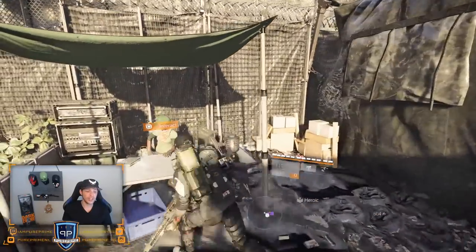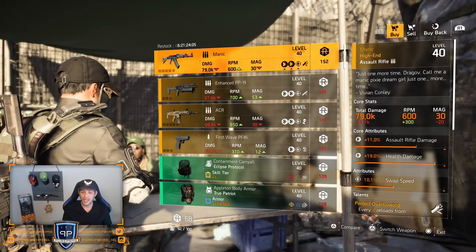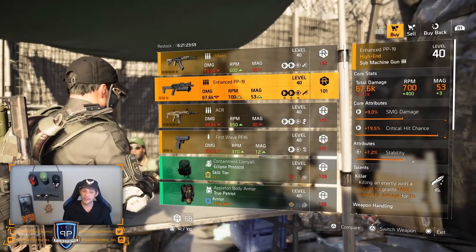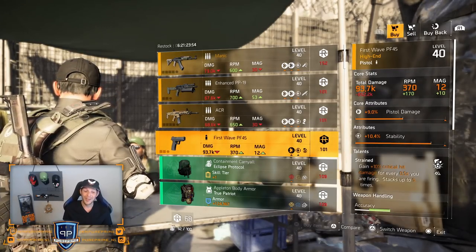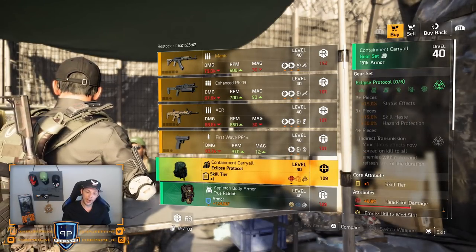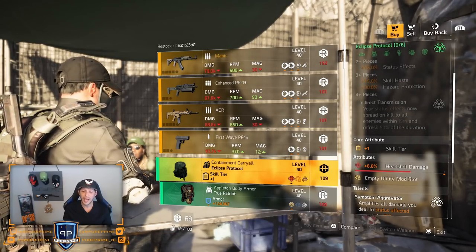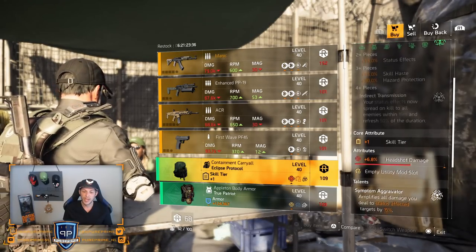DZ South — first one is the Maniac, leave it here, not that great, especially not for 152 DZ credits. Just like the PP90 — not worth it. ACR — not worth it. First Wave PF45 — definitely not worth it. Maybe pick up the Eclipse Protocol if you like it — roll that status effect over the headshot damage because this is a very decent status effect build.